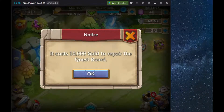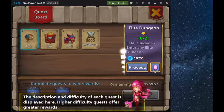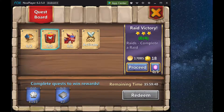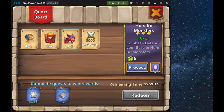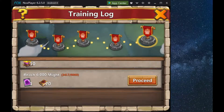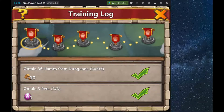When you reach, I believe, 1,500 might, you can open up the quest board which gives you a list of quests you can do. You can see some of the rewards for completing tasks on the board, and you get rewards based on each task. You want to do these achievements every day, as well as check these achievements in the training log and start getting some of those done.